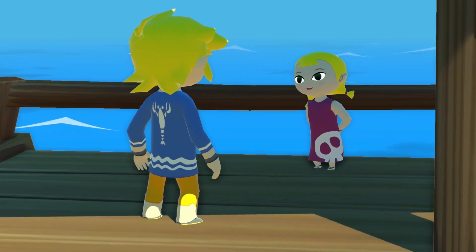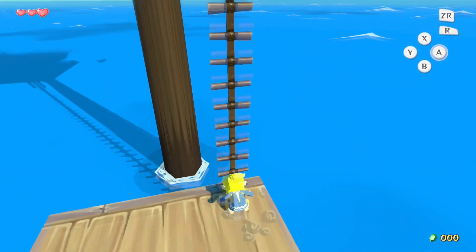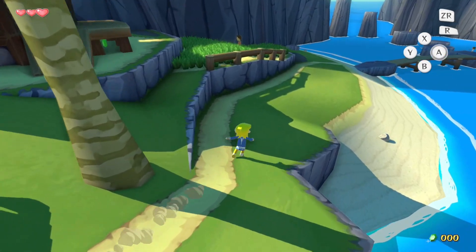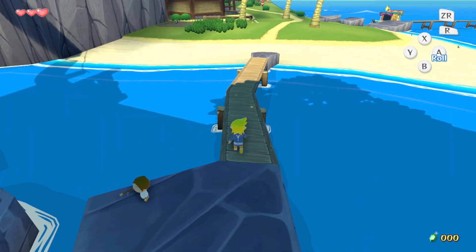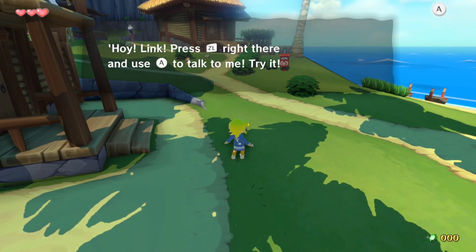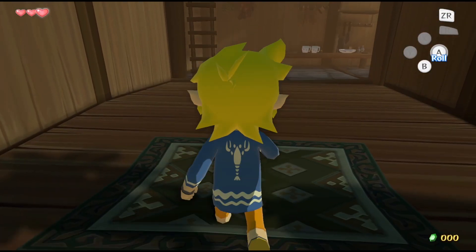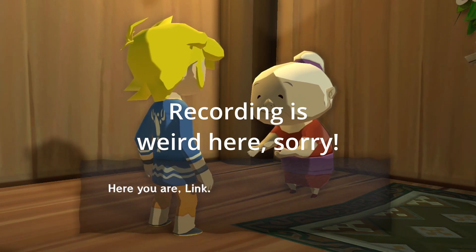Another thing that is a little bit less important, but also still incredibly important, is that if you go and get the Picto Box from Windfall Island, it will begin as the Deluxe Picto Box, which means it will always take colored photos. It's incredibly relevant if you are going for the 100% Nintendo Gallery, which is something we'll talk about in the next bonus video. In order to get 100% you need to take a picture of every NPC in the game in color, and that includes enemies like Gohma — if you defeat Gohma and don't take a colored picture, you don't get the prize.